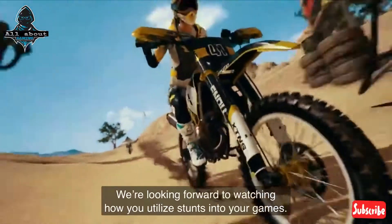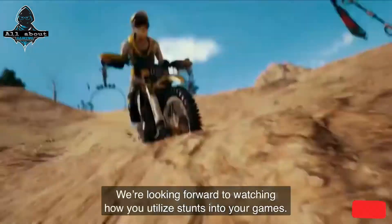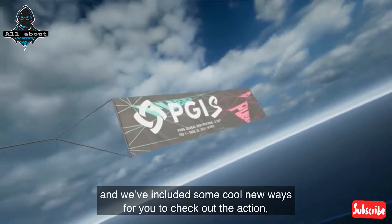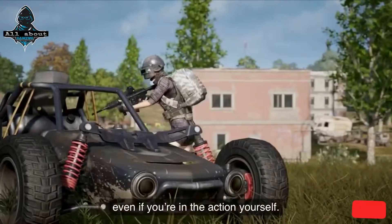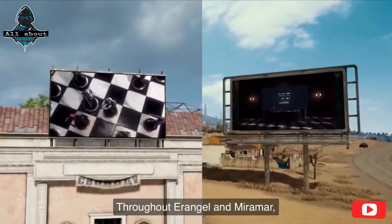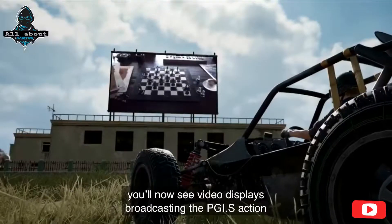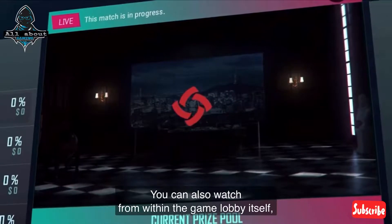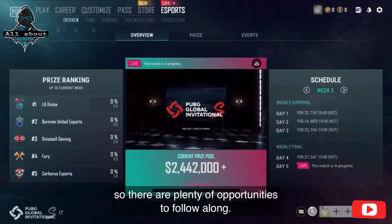We're looking forward to watching how you utilize stunts into your games. The PUBG Global Invitational S is starting soon, and we've included some cool new ways for you to check out the action, even if you're in the action yourself. Throughout Erangel and Miramar, you'll now see video displays broadcasting the PGIS action while you play out your own Battlegrounds. You can also watch from within the game lobby itself, so there are plenty of opportunities to follow along.